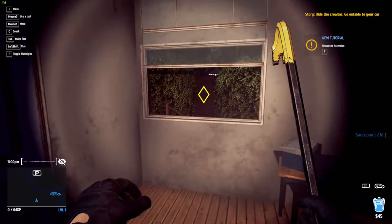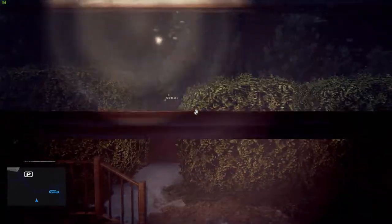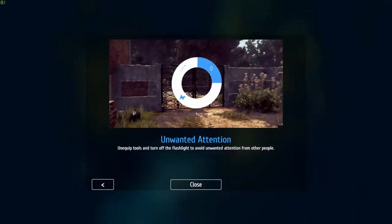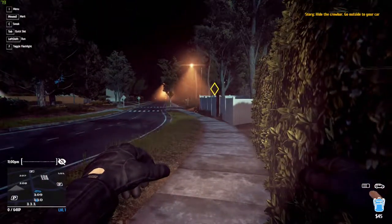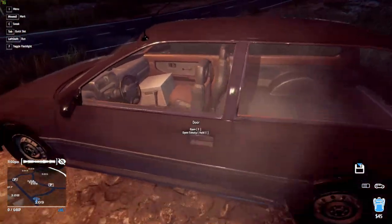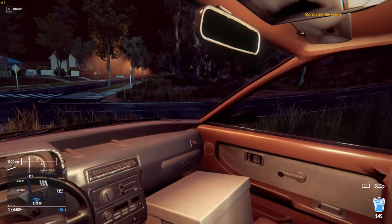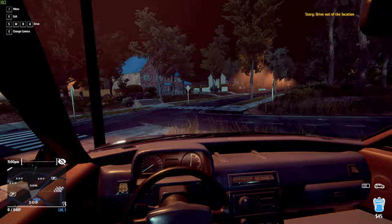If I crouch — how do I get rid of this crowbar? Unequip tools and turn off the flashlight to avoid unwanted attention. Hide the crowbar and go outside to your car. So I don't need to sneak anymore, right? Damn, he runs quick. Look at this — I can get in this. Do I actually drive this or is it just like a point of interest? Start the engine. I can actually drive the car! Drive out of the location.